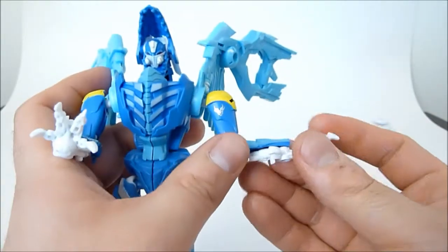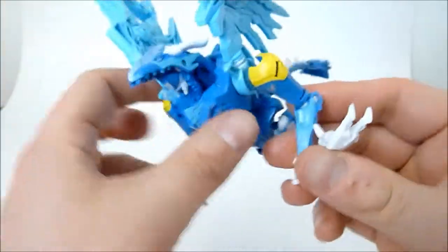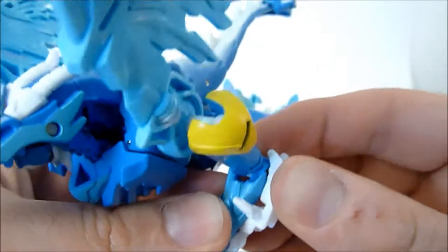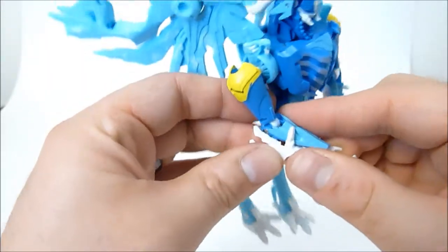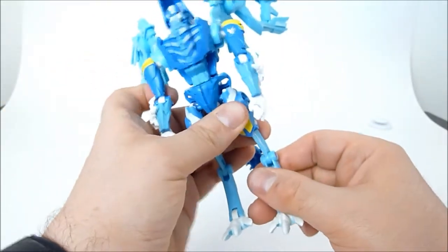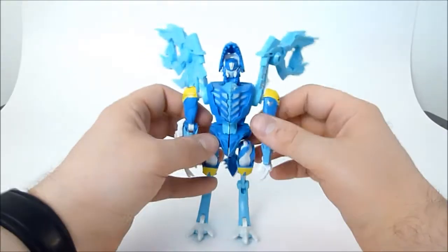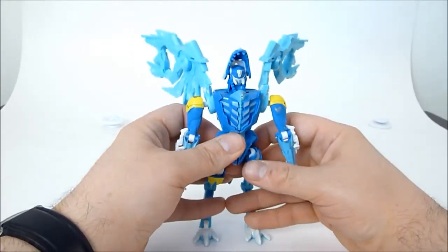For his arms, you take his hands and rotate them out, then his dragon claws peg right onto the sides of his arms — they have little slots in the fingers. Then you just stand him upright and there you have Sky Stalker.